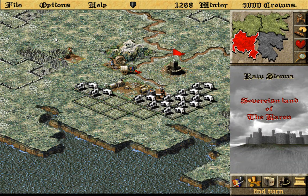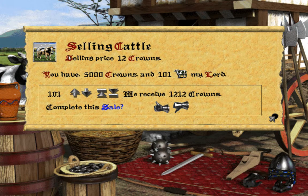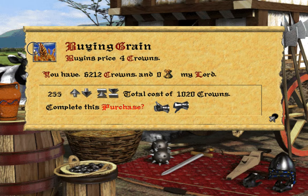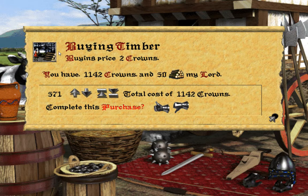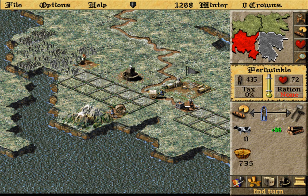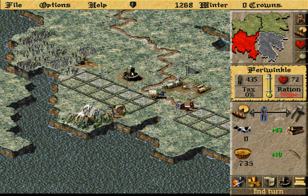First thing I like to do is get rid of all my cows and buy enough grain to get by — maybe 600, 700, something like that. I'll buy a ton of iron, then the remainder in wood. Both of those things I can mine, but this is going to give me a jump start on developing weapons.